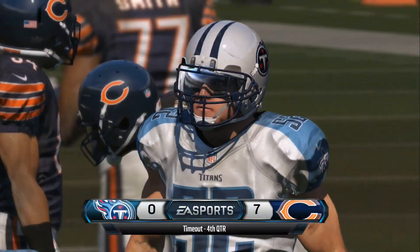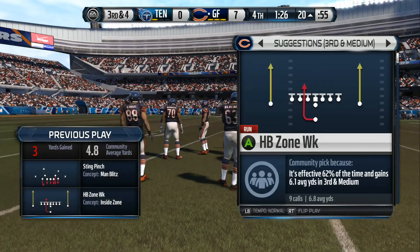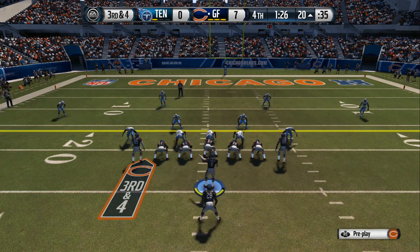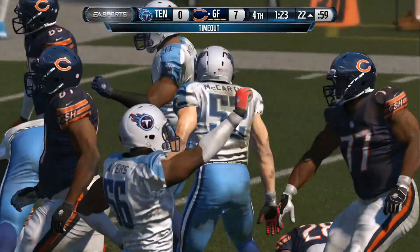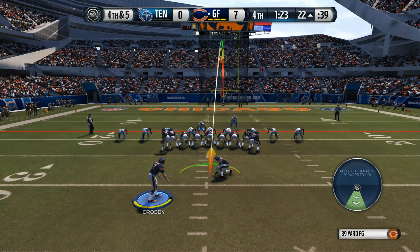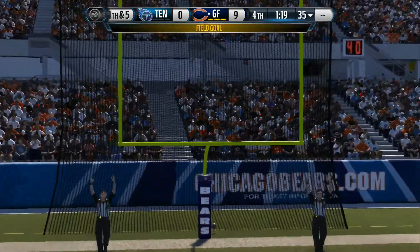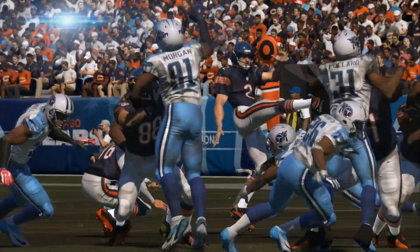Third down here, offense trying to pick up the first. Double tight end formation. C.J. Spiller. The Titans will call for the timeout — they need every second to be preserved at this point. Crosby now lined up for the field goal attempt. The field goal try — yes, sir. Never take it for granted. When you're trying a field goal, a lot of things can go wrong. But good execution by the offense and a good kick. Three points.